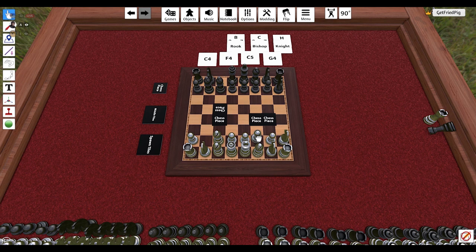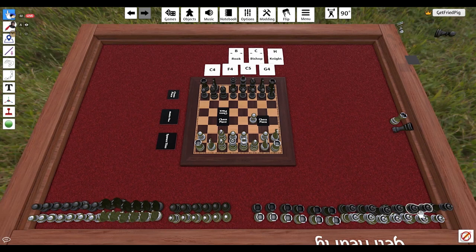As an optional way to play, you can choose to draw location tile cards every four rounds until you run out of chess piece cards. If you draw a card and a king is on the tile that was drawn, discard that card and do not redraw.